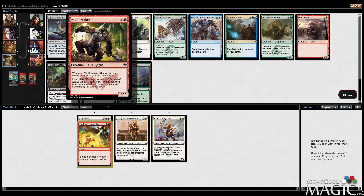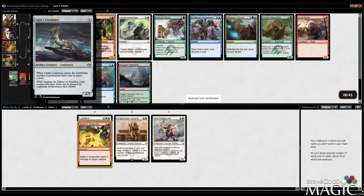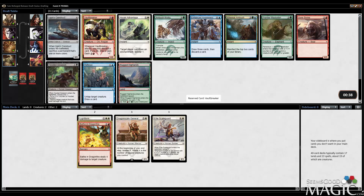Options here — probably the Vault Breaker. Seems like a fine follow-up pick. Pretty good card in general. There is Ugin's Construct, but I don't need to take that. There is Goreswine, which is also fine, but I think Vault Breaker is better than Goreswine. Granted you have to pay the extra mana, but it is a looter effect and you can potentially dash it, which I like. So let's take that.